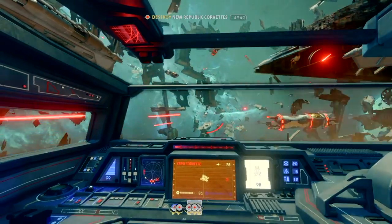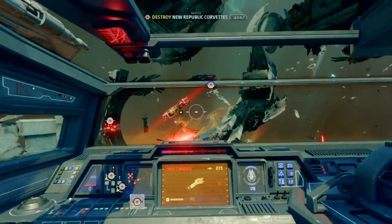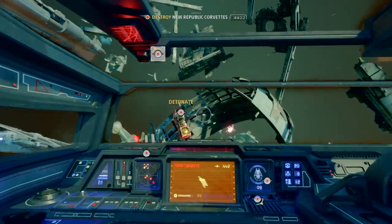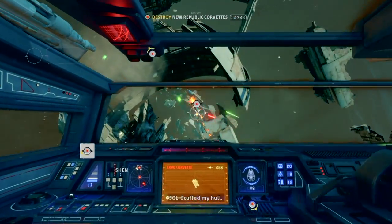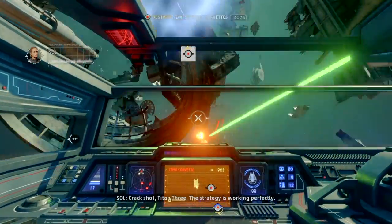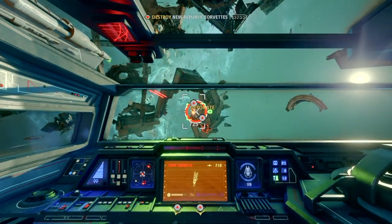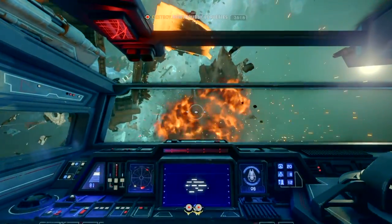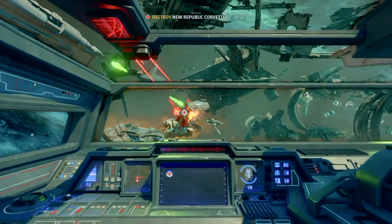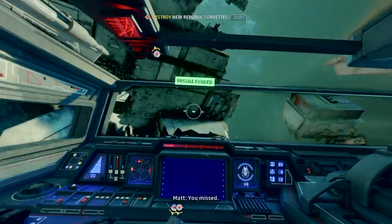Alright, take out that core — wait, is that the core? I am so confused about which core I'm supposed to shoot. There we go — didn't really help much. Which one? We need to detonate over there. Alright, I'm trying. There we go — and we destroyed the Corvette! Let's go. What about the next one? Which one? I can't see it. This mission is causing a lot of confusion.